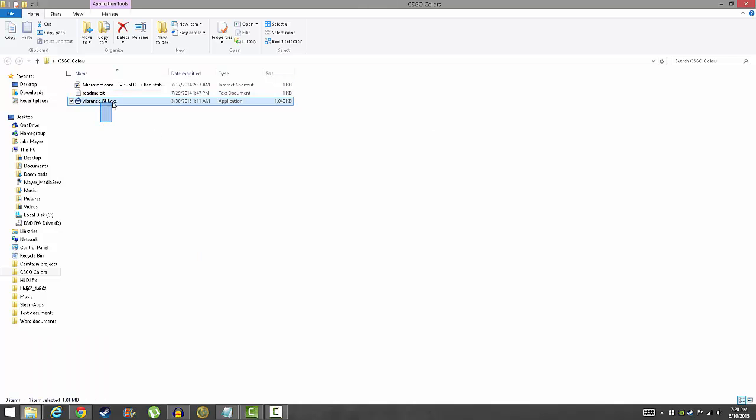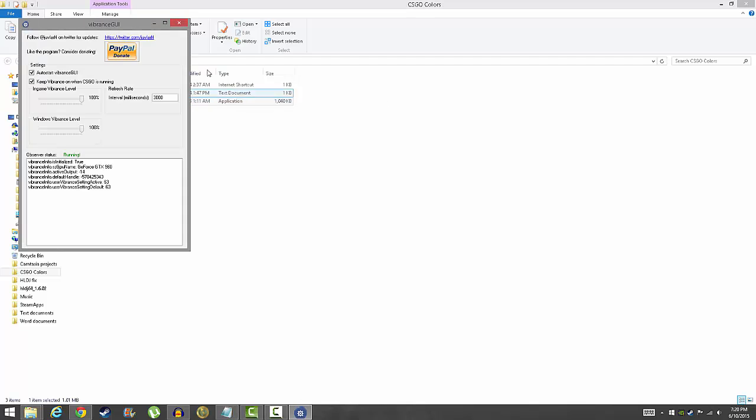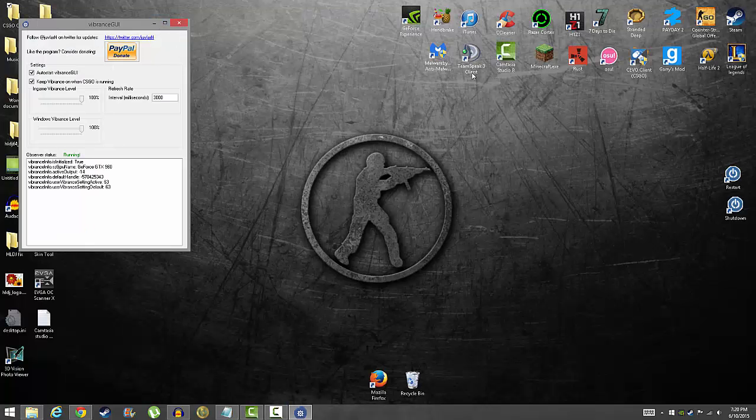So basically you want to download this program, it's called Virance GUI. You get it from vibrancegui.com — it works for AMD and NVIDIA. Basically what you do is just open the program and it runs, and it makes your colors brighter and stuff.